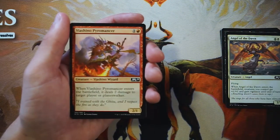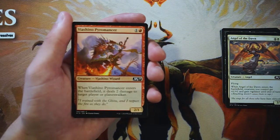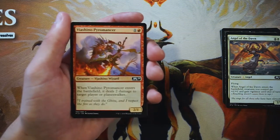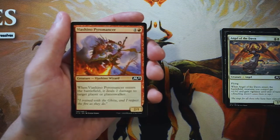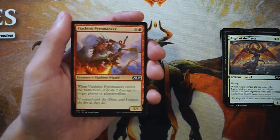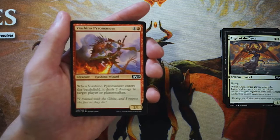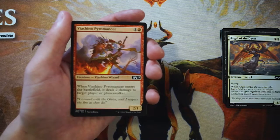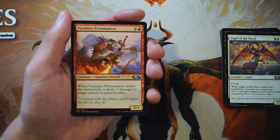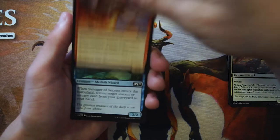Viashino Pyromancer — I like this card better. It's a two-one for one and a red, and when it enters the battlefield it deals two damage to target player or planeswalker. This is a much more open card: it's red and aggressive but doesn't pigeonhole you into any strategy. It deals a lot of damage just on casting, threatens planeswalkers, and works in mono-red or any aggressive deck. So far this is, in my opinion, the best pick.